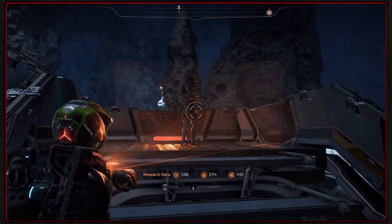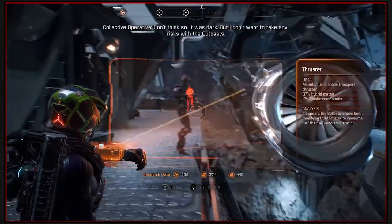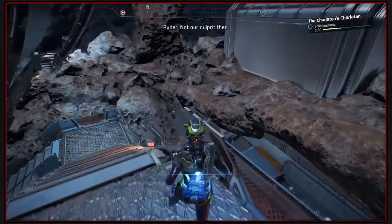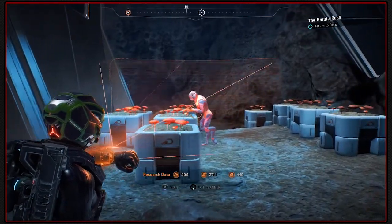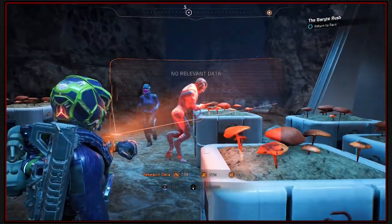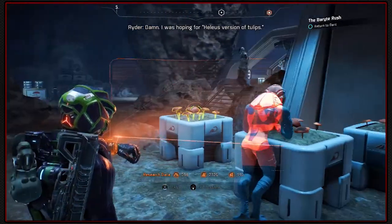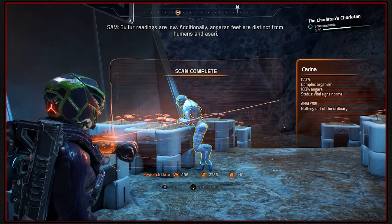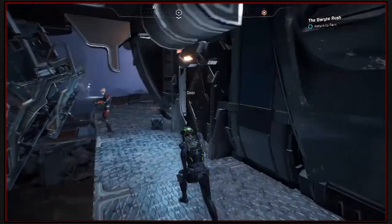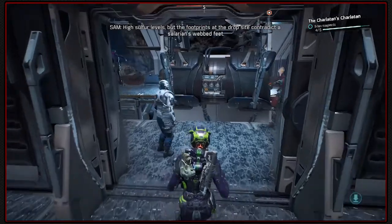Are you one of them? You're obviously not human enough, or Asari enough. That guy, however - sulphur levels are low. Not our culprit then. But you're not human enough. Asari. High sulphur levels - but the footprints at the drop site contradict a Salarian's webbed feet.